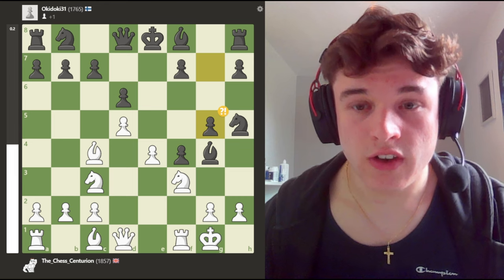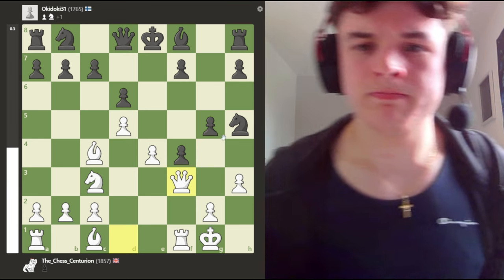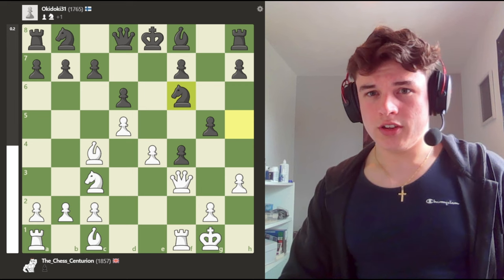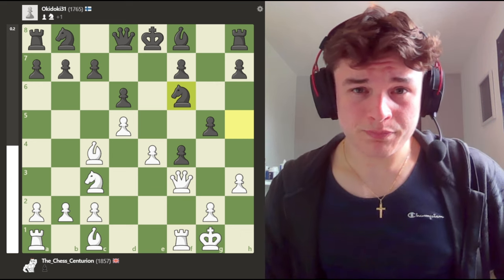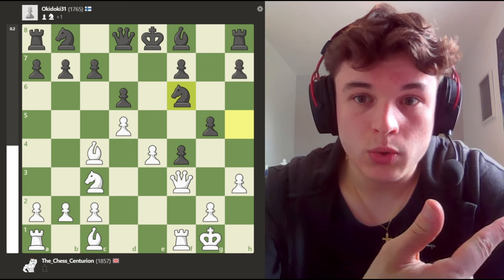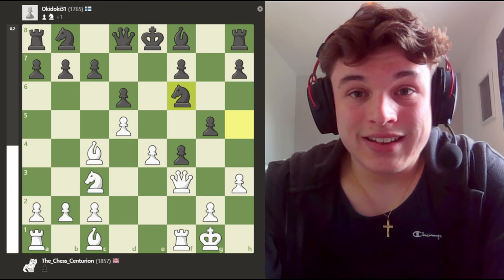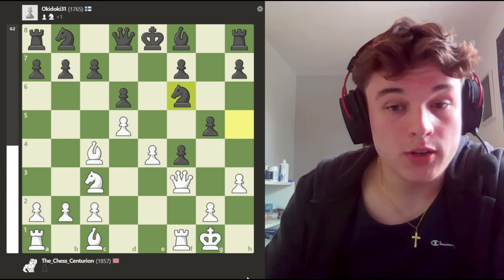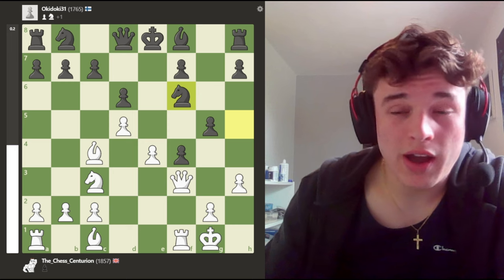Bishop g4, we castle, g5 — and the computer calls this a mistake. Now I wonder why. Knight f6. The thing to remember with a lot of these gambit-style positions, especially in the King's Gambit, is that the computer will almost always favor the black pieces because they are up a pawn. But if you just look visually at the position — we have so much development, we're castled, we have a queen out, a knight out, and a bishop out. Our king is very safe, we have a massive center, and our opponent has overextended kingside pawns, a weak king, and only a single knight developed. A computer could win this with the black pieces, but a human is going to have to find some insanely accurate moves. So I'd prefer this with white any day.